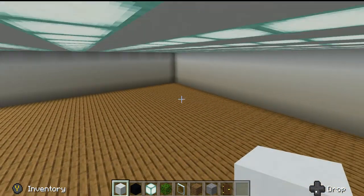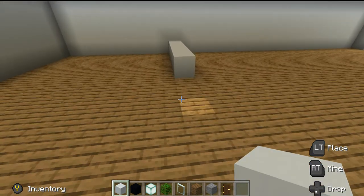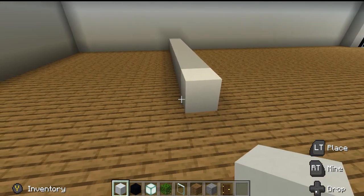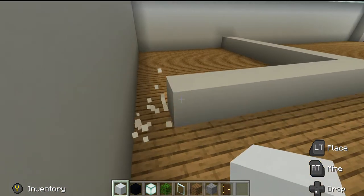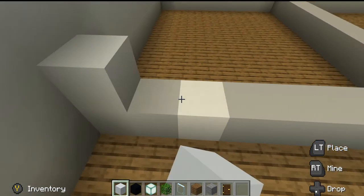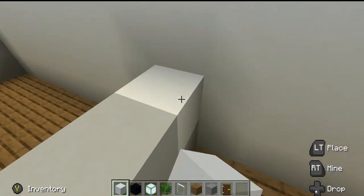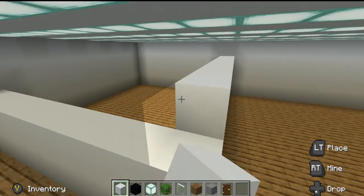Next we're going to go into this corner and we're going to make this wall, so it goes back here. We're just going to make like a box. You guys can make it as big or as small as you want — it's up to you.